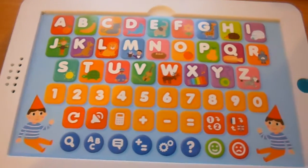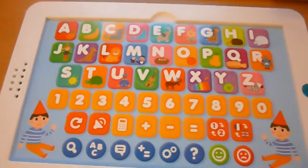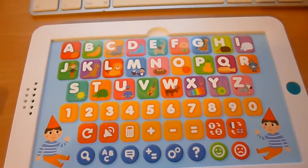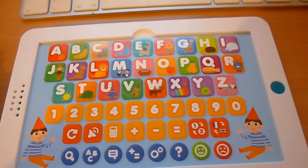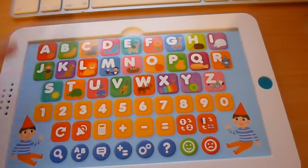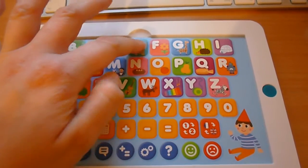C'est parti pour la dictée. Appuie sur les lettres pour écrire le mot rose. Appuie sur la première lettre. Appuie. Appuie.